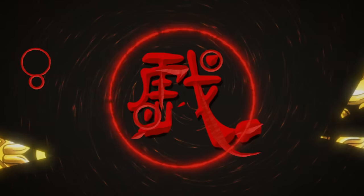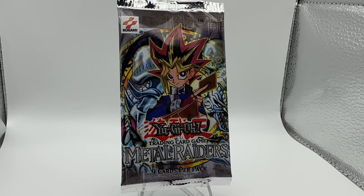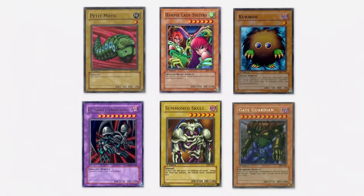In today's video we're opening every version of Metal Raiders ever made, and you might not have heard of some. Metal Raiders is the second set ever released to the Yu-Gi-Oh! TCG. It contains iconic monsters such as Petite Moth, Harpie Lady Sisters, Kuriboh, Beast Skull Dragon, Summoned Skull, Gate Guardian, and many more.